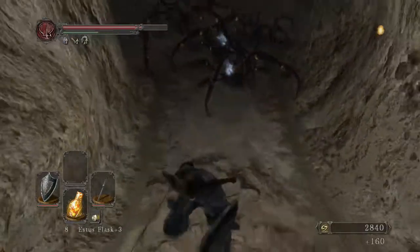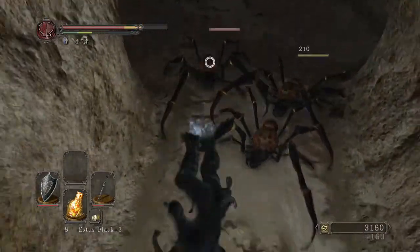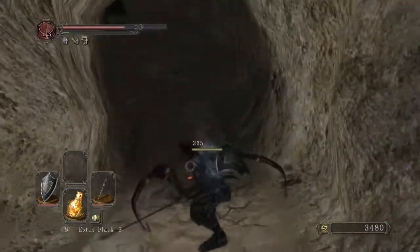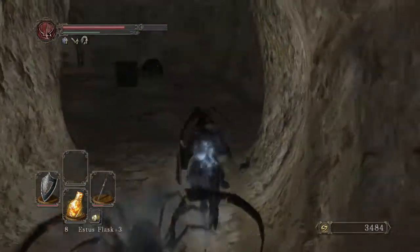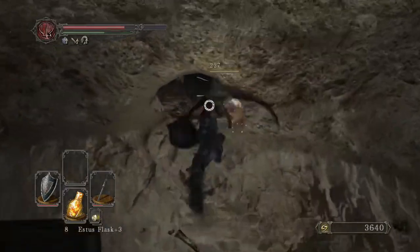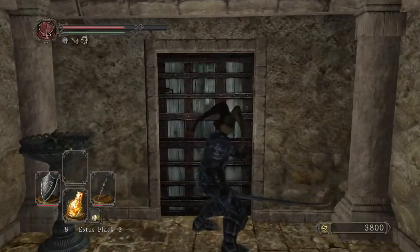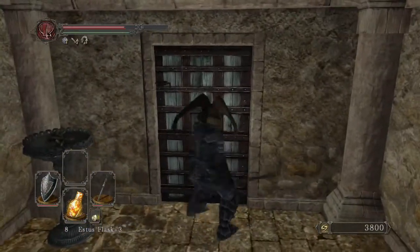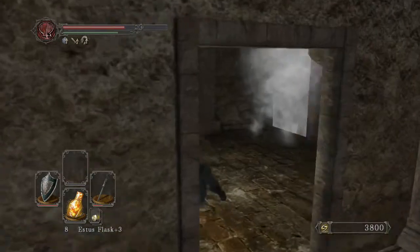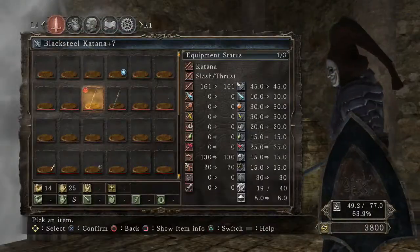I'm just clearing out these spiders real quick because there's actually a chest in this room that I wanted to point out. It's a trap chest that has a bomb in it, so I recommend opening it up and rolling away, because if not it's gonna detonate the bomb. This close to the boss room you really don't want to die.